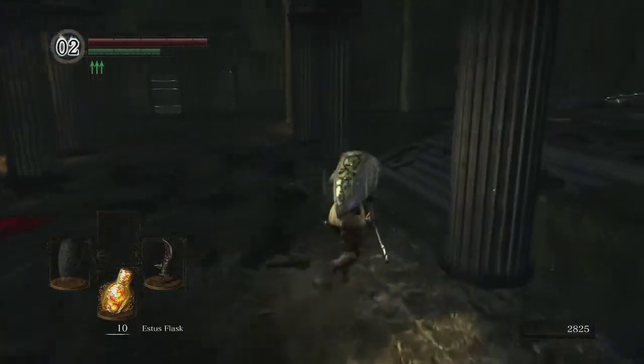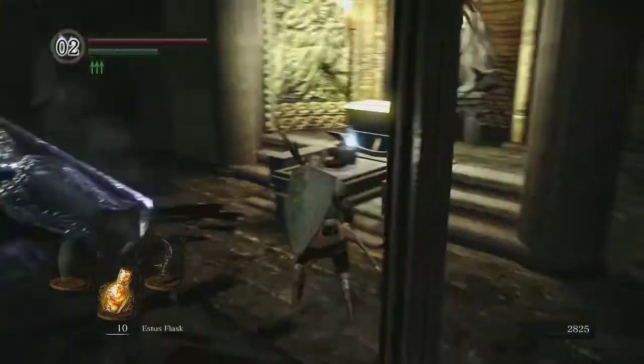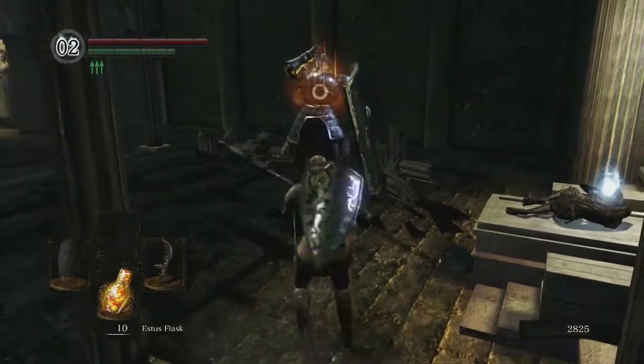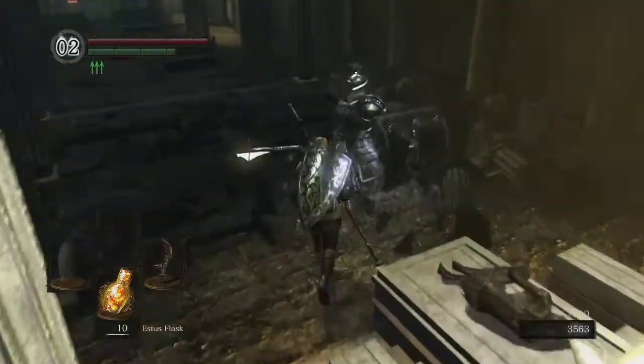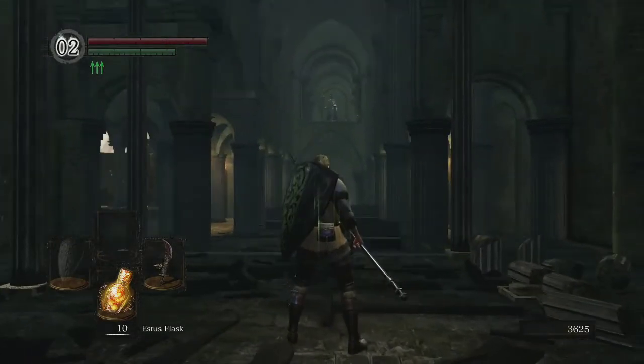I'm going to come in here and run quickly past this Heavy Knight. The Channeler enemy up on the balcony can shoot you, so I want to get far enough away from him that he's not hitting me with magic. Use your range to kill this guy quickly and grab the Firekeeper Soul. He'll drop a Titanite Shard, and he happened to drop his Tower Shield for me. There's that Channeler.